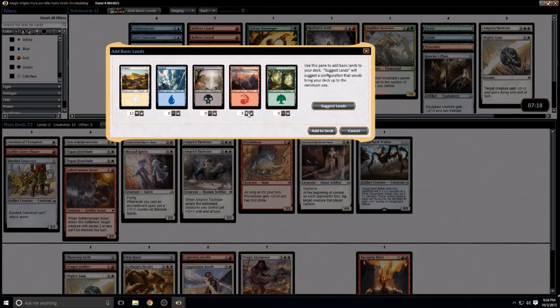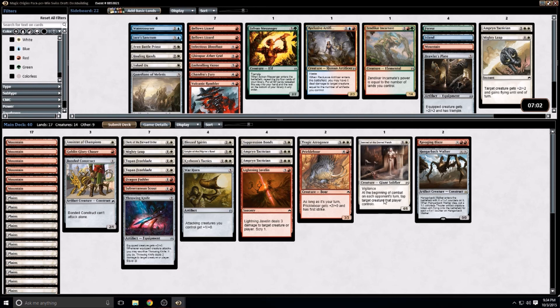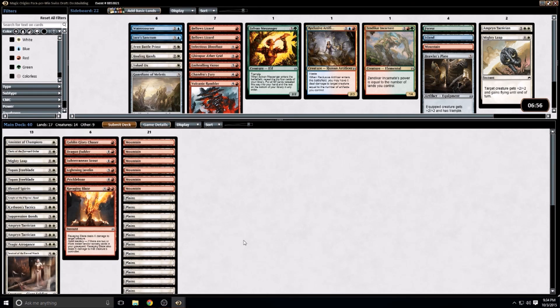Because of that double red and wanting to make sure I'm able to cast the Ravaging Blaze, I'm going to adjust the land slightly — 6 red, 13 white. I think I'm good with that. I will see you in round one. Thank you for watching. Please like and subscribe — it really does let us know that you're paying attention out there.